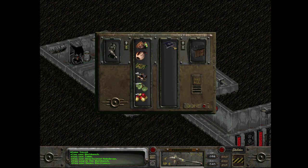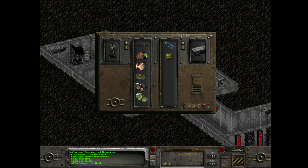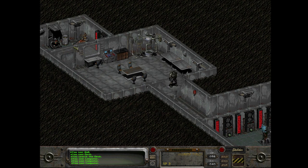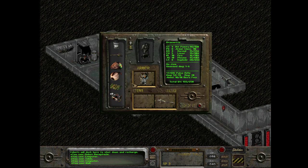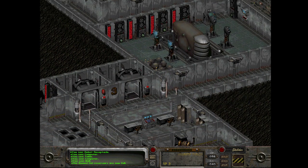There's another terminal - is that electronics? Systems check: replace motivator, refill biomed gel, organic storage device not present. Wait, what the hell is this? Oh, biomed gel - it's just in there, okay. 'Do not begin start sequence. Stop trying to begin start sequence.' Okay, the biomed gel reservoirs are now full.